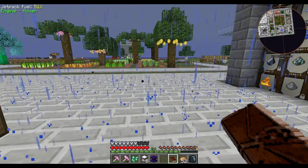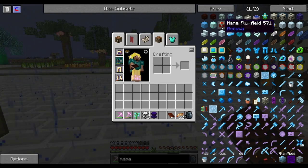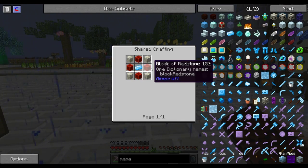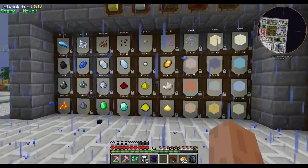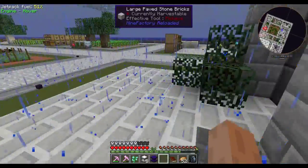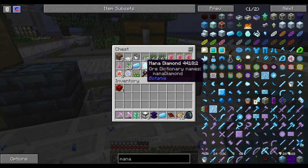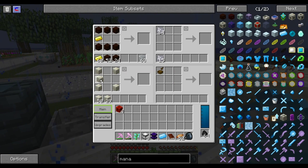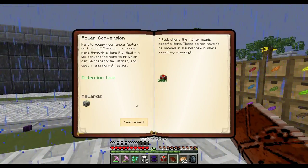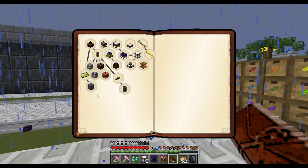The power conversion: the mana flux field — that thing is neat. You can convert your mana into redstone flux. It takes mana steel, four blocks. We could probably do that right now. One, two, three, four of those. We have mana steel, and then four of those. So there is our mana flux field, and we get a mana distributor to go along with that.